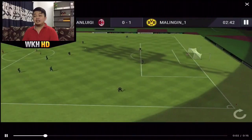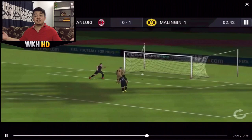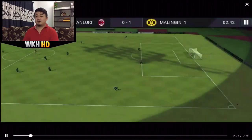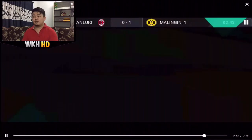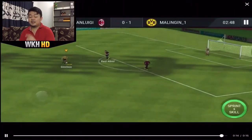Our 4th best goal of the week is from Mark Malingin. This is the worst goalkeeper dive I've ever seen in my entire life — even in real life, even in other games. He literally made a shot directly from the kickoff. Look at what the keeper is doing — the ball hadn't even reached him and he already made the dive. He made the shot literally from the kickoff and the ball was not even near the goalkeeper when he already dived. I don't know if this is a bug or the goalkeeper is just dumb, but that is a funny goal right there.